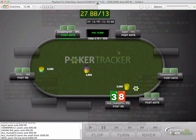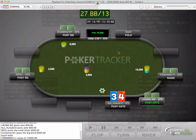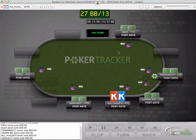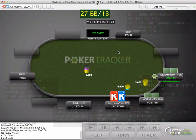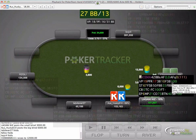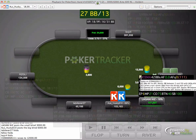We're going to get a nice walk. As we pick up pocket kings here, we get a min raise from the button and we have to decide how we want to play this particular hand. We can look at this player - we have played 111 hands with this player. Let's have a look at some interesting notes.